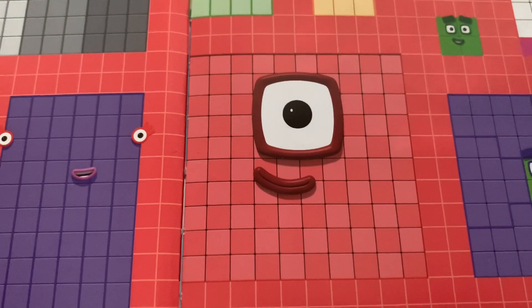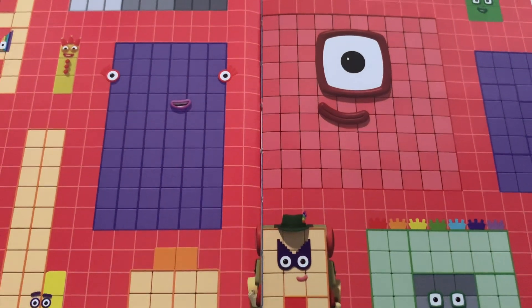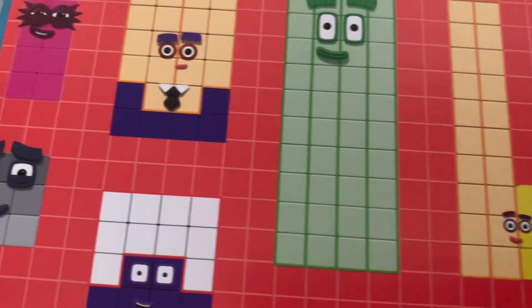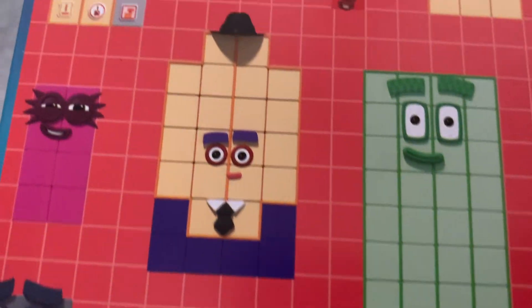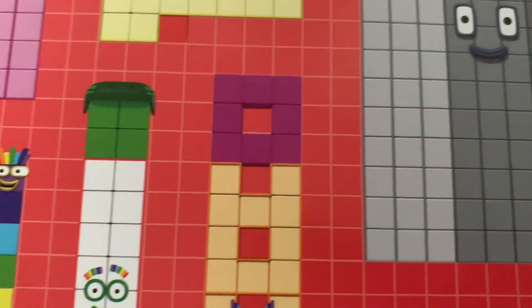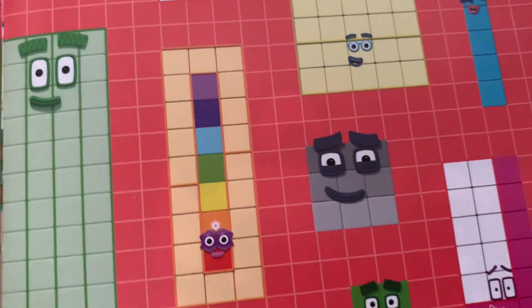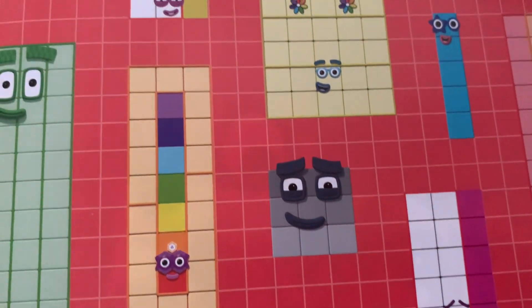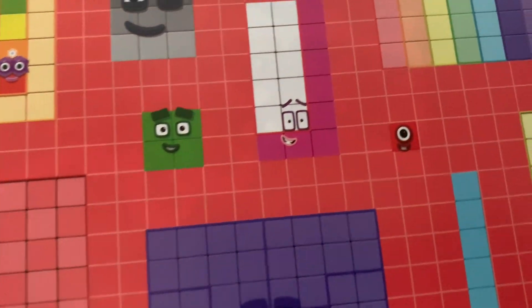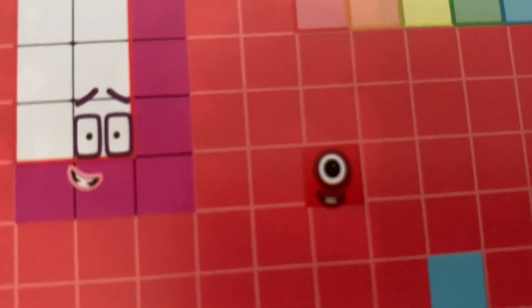Now can you help me find Number Blocks number one? It's very small. Let's find Number Blocks one. Oh, it's not there! Let's find somewhere up here - there is Number Blocks one!